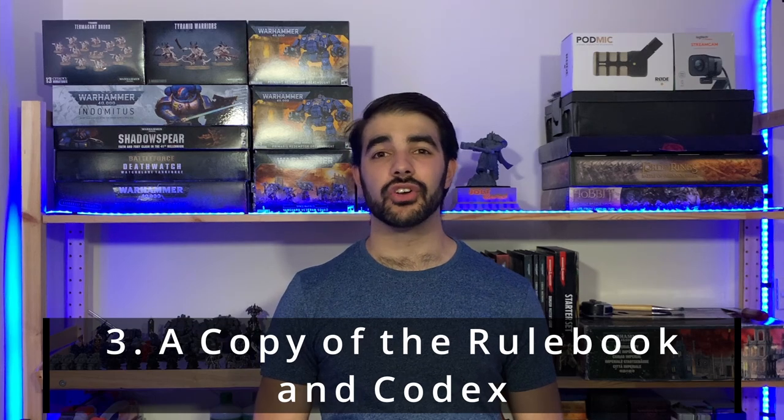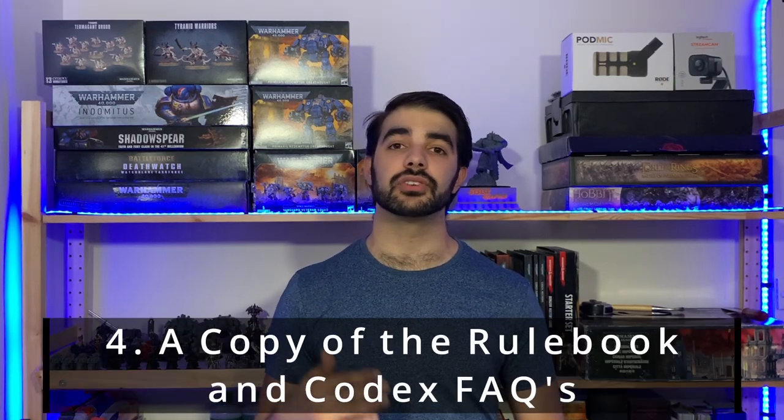A copy of the rulebook and your codex and/or codex supplement. At this stage don't worry about Chapter Approved — you don't want to go out and buy a codex, a Chapter Approved, a rulebook, and all your minis at once. Simply start with your rulebook and your codex. Then head to the Warhammer Community website to download the latest rulebook and codex FAQ, so you've got the most up-to-date rules on hand. That way if your opponent says the FAQ updated something, you've already got it and may have already read through the change.